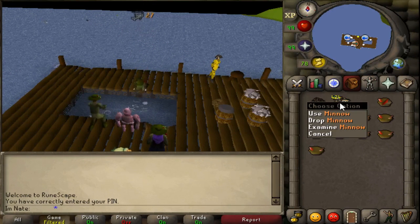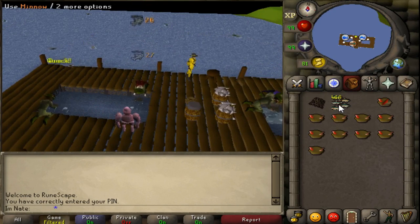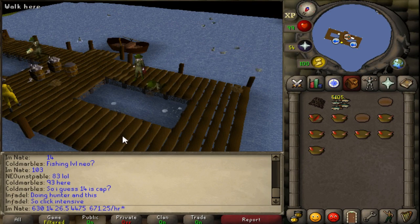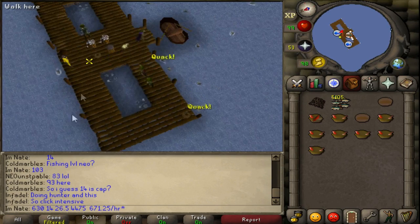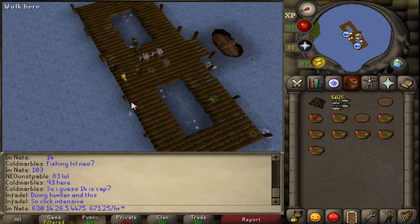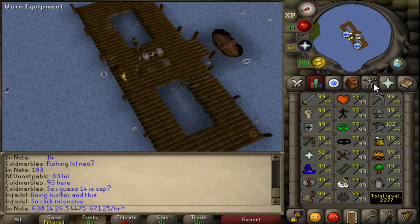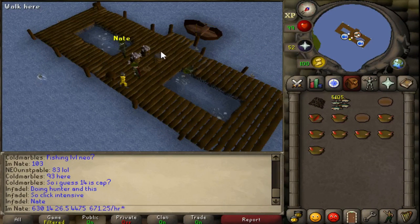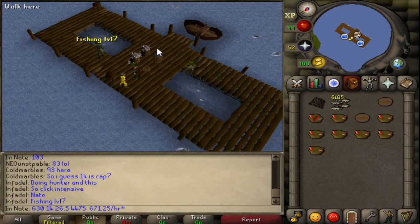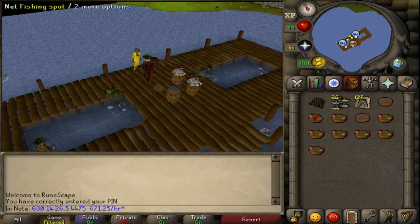I am getting quite a few pretty quickly. You trade these in at a ratio of 1 to 40, so 40 of these gives you 1 shark - that means I've gotten 11 sharks so far and it's going up pretty quickly. I timed myself for 10 minutes: I started with 630 minnows and ended up gaining 4,475 in 10 minutes, which works out to about 671.25 sharks per hour. I was using admiral pies which boosted me to 104, boosting back up once I hit 102. The fishing level here helps a lot because the gap between 82 fishing and 99 fishing is pretty big.